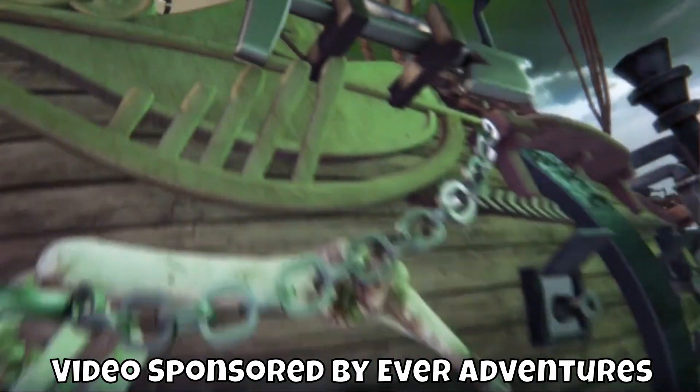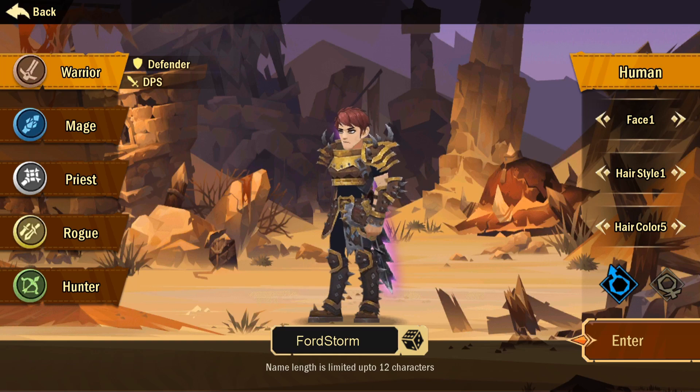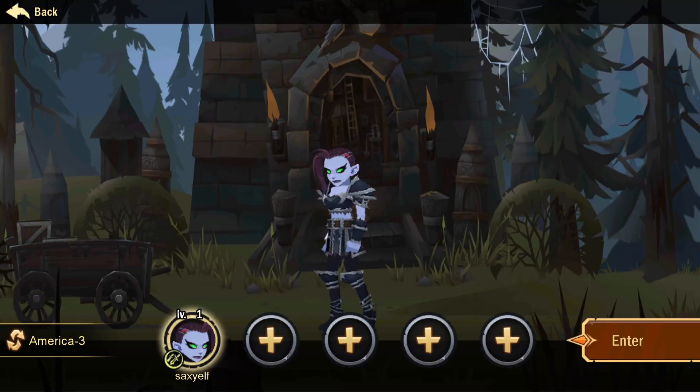Welcome back! Today we're playing Ever Adventure. I've already made myself an undead rogue character named Sax the Elf. The game has five classes: warrior, mage, priest, rogue, and hunter. I made the rogue because I'm feeling dead inside and they're an undead character — it just kind of made sense.